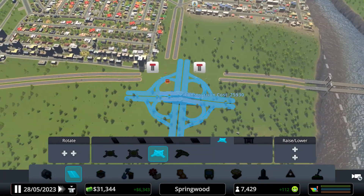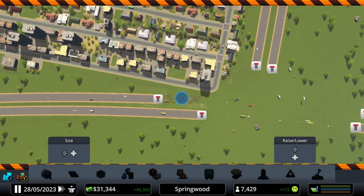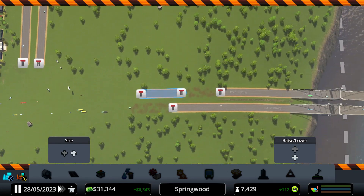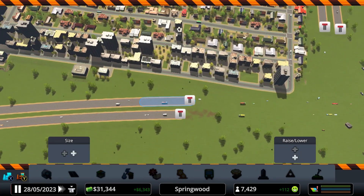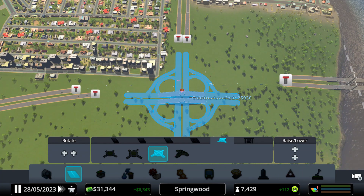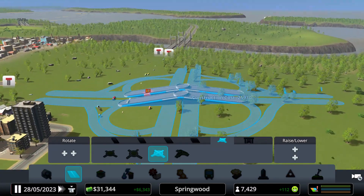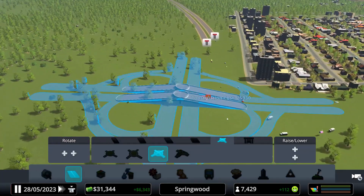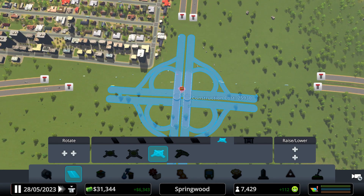So this is the size of the cloverleaf. I want the underpass to go — I want the raised road to go in this direction. Let's see. Okay, I think we can pull it back a little bit. I think this is the place, which is fine.